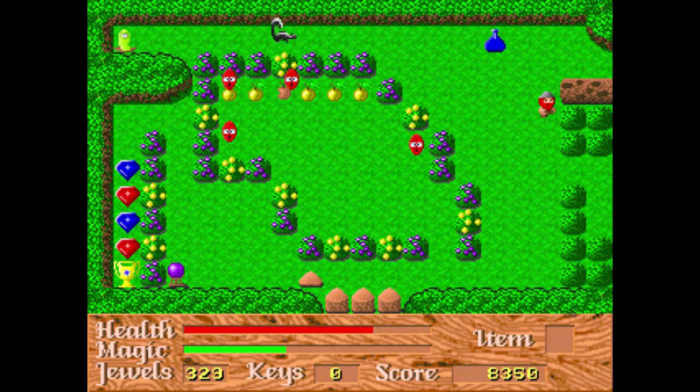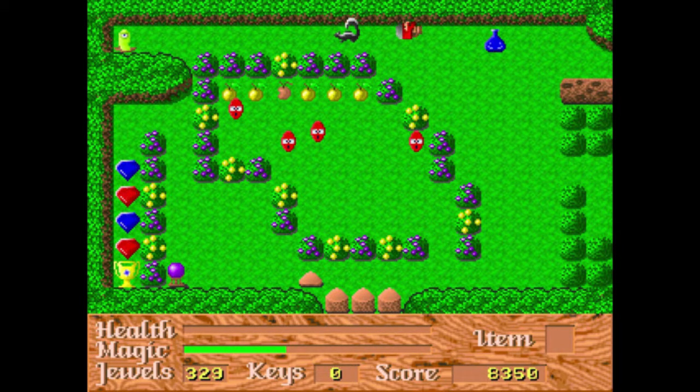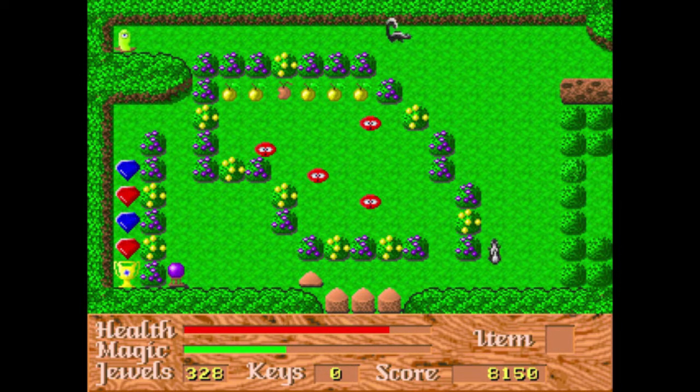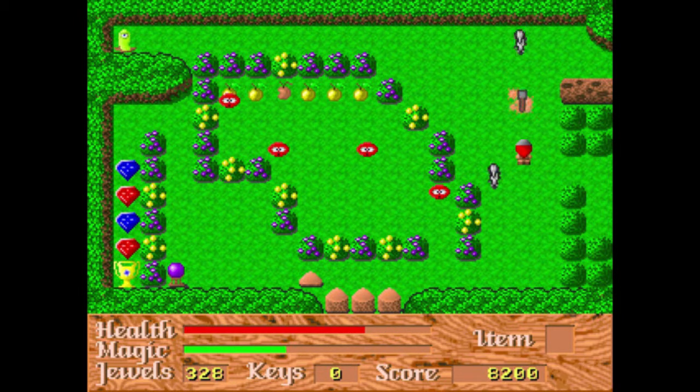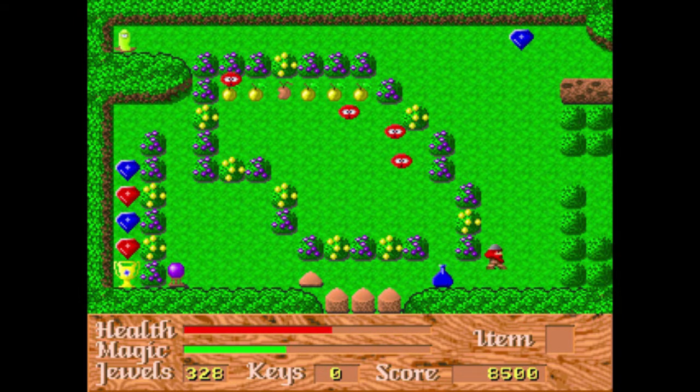I gotta watch out for that eyeball up there. As I go ahead and kill myself — the skunks send an attack out backwards when they're not facing you, that's just how they work. You can punch enemies, although it's not recommended because you take damage when hitting them. It's just, if you don't have your hammer then you've got to be able to do something — so it's nice that they put that in.